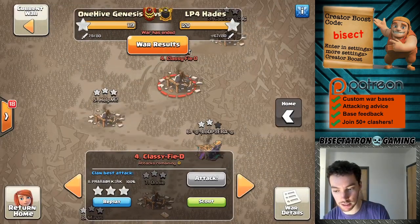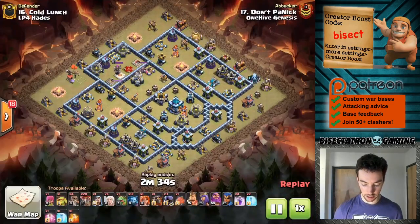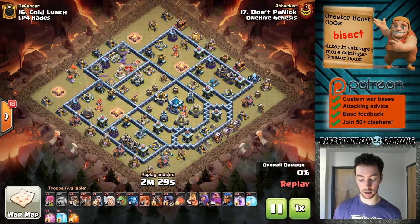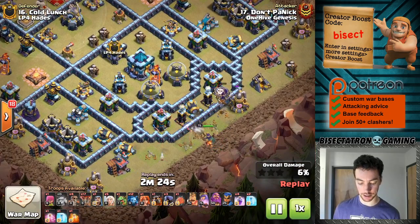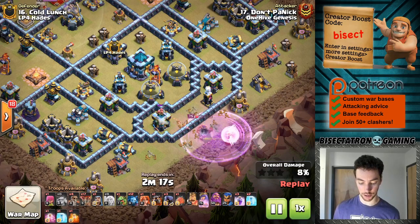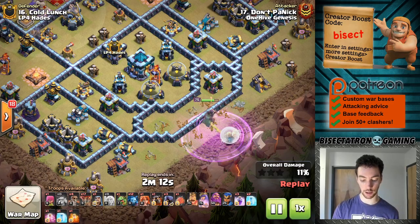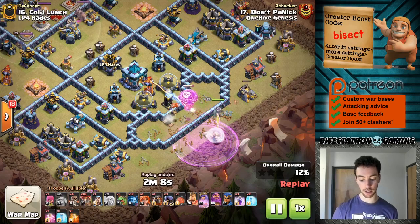Let's take a look at some Town Hall 13 stuff, starting with number 16. This one was a pretty well executed Lalo attack, this time using the Queen Charge. Right off the bat, lots of good value — getting some of those Teslas, four Teslas, plus Archer Towers. Had to drop a few balloons to test for those Seeking Air Mines; I think one or two did pop in the area. So protecting those healers, then another one coming in, getting a bunch more of those SAMs taken out plus the Tornado Spell.